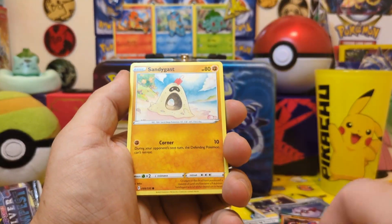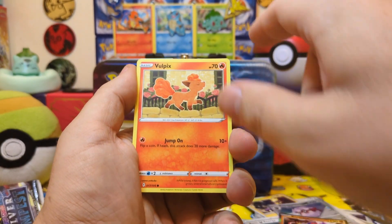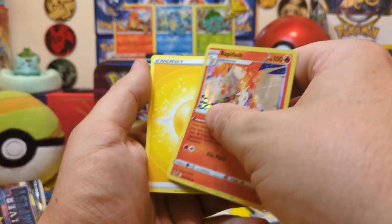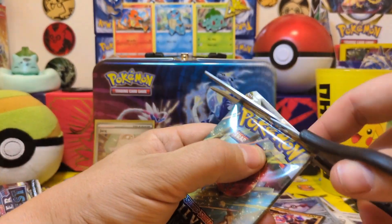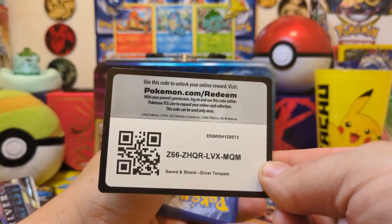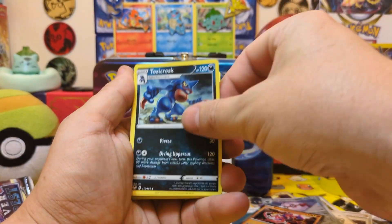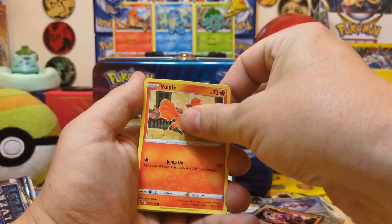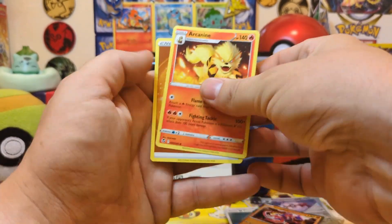Slurpuff, Aromatisse, Hog Launcher, Rough Blip. Vulpix Gym Trainer reverse holo, Rapidash holo. Oh, this one has got a crimp down it. Same cards as the last pack, and Trainer reverse holo. And Arcanine — Lightning Spell — that's pretty cool.